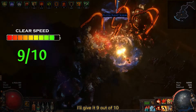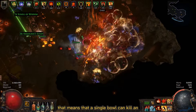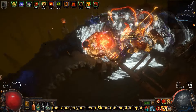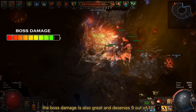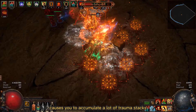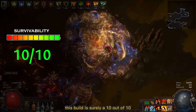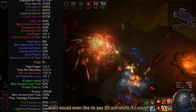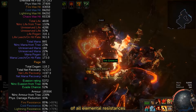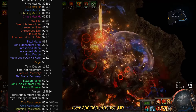For clear speed I'll give it 9 out of 10. Bone Shatter also creates a big pulse of damage when stunning enemies, meaning a single blow can kill an entire pack of monsters. On top of that you stack a lot of attack speed, which causes your Leap Slam to almost teleport you through the map. The boss damage is also great and deserves 9 out of 10 — using Berserk on bosses causes you to accumulate a lot of trauma stacks and deal huge amounts of damage. For survivability this build is surely a 10 out of 10, and I would even say 20 out of 10 if I could. This build achieves almost 200,000 armor and over 83% of all elemental resistances. Combined with the Juggernaut ascendancy, this grants the character over 300,000 effective EHP. Yes, it's crazy!